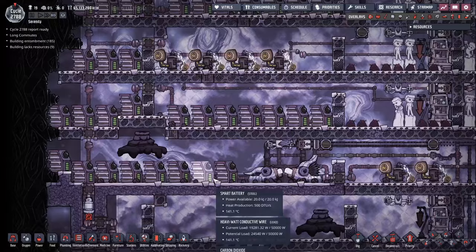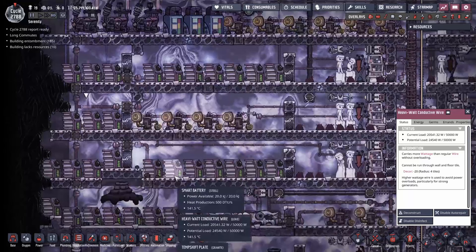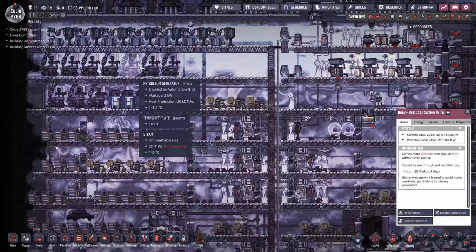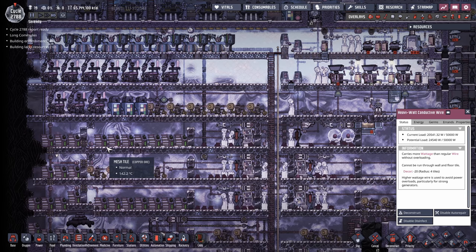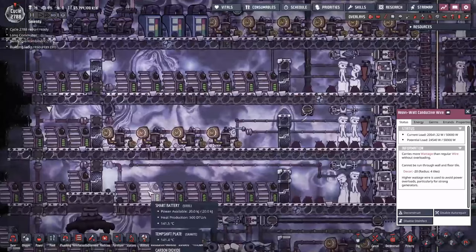You might worry that generating more than 50 kilowatts and dumping it into batteries would overload your heavy watt wire. It won't. Batteries can absorb as much power as they want without damaging the grid — you could generate a thousand kilowatts into a giant battery bank and the wires won't break. Only power consumers — buildings that consume power — can cause damage to the grid.